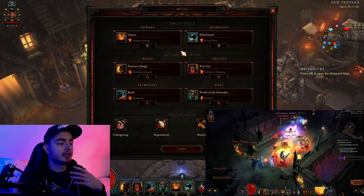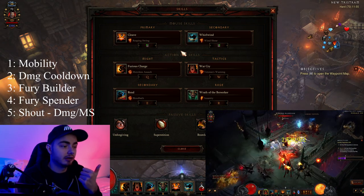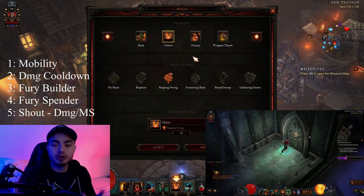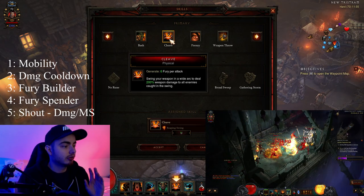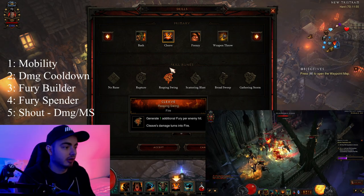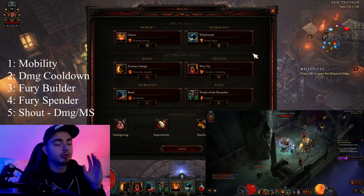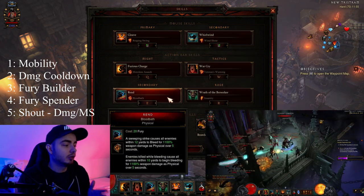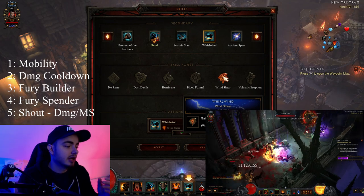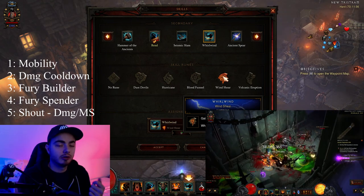To start off, we want the same kind of principle as the leveling: we want some kind of builder that builds our fury, we want a spender, we want some mobility, and we want some kind of cooldown we can use on elites and stuff. For the builder, it doesn't really matter what you choose as long as it gives you a lot of fury and you choose a skill rune that provides extra. In this case I just chose Cleave with Weeping Swim, but it doesn't really matter. For our spender, we definitely want to be using Whirlwind with Wind Shear, and Rend with Bloodbath. The Whirlwind makes use of your 4-set, and Wind Shear gives you extra fury when attacking so you can do more Whirlwind and more Rend.